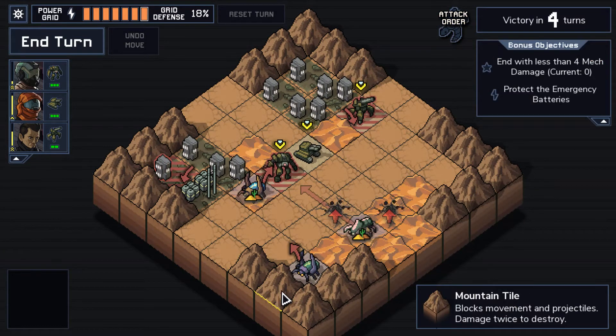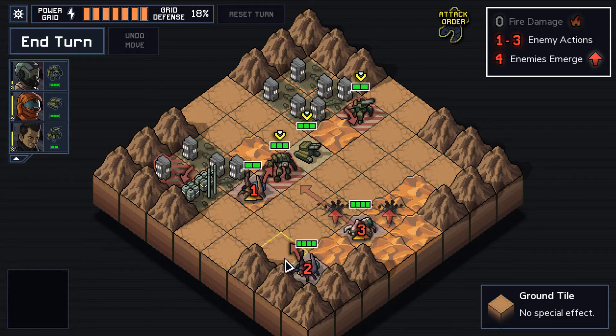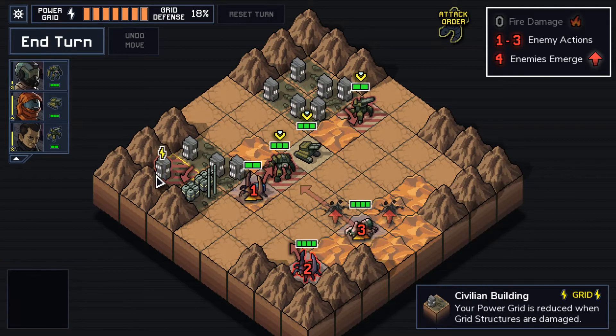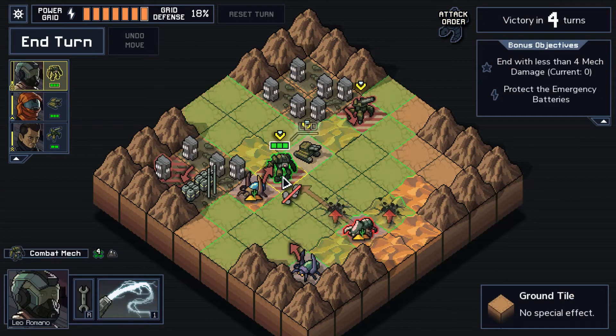It looks like we're gonna have to... I don't see anything we can do about this guy damaging the city. He is so well protected. We can push him forward, push him this direction, but I can't do that — I'd have to fire an artillery shot here and I can't. So this is just gonna take some damage. There's nothing we can do about it.